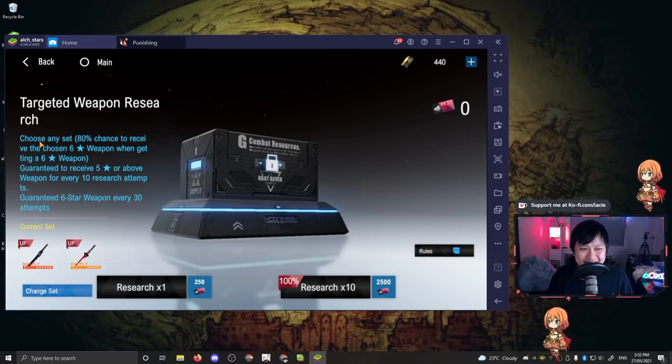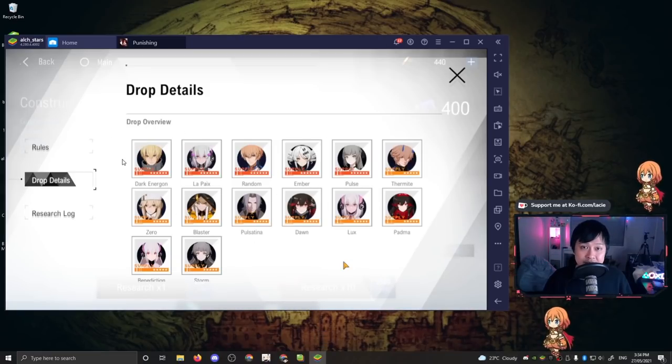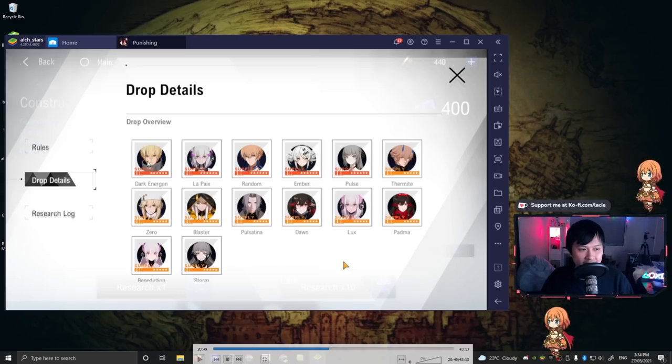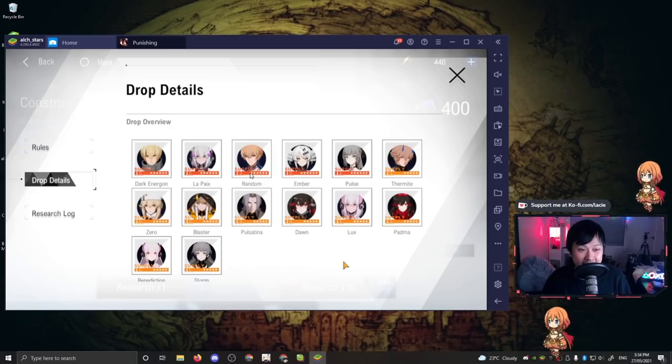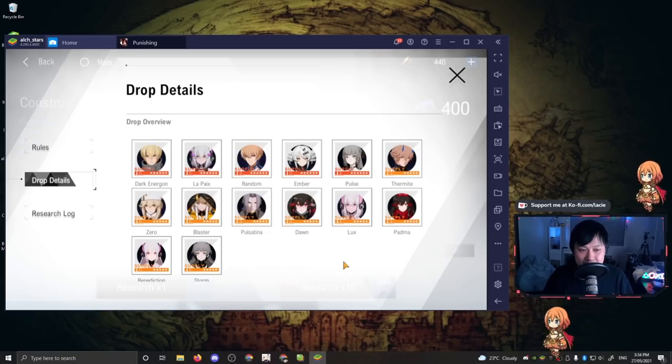Who exactly should you re-roll for? Let me show you all the possibilities. We've got S Kamui who is a tank, S Liv who is a healer, S Lee who is a DPS. After that we have S Karanina and S Nanami who are a fire DPS and a tank respectively. At end game you're going to be building pretty much every single character, however there are slight preferences.